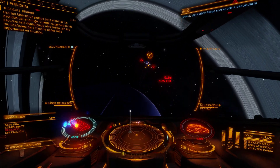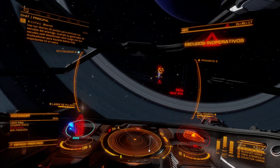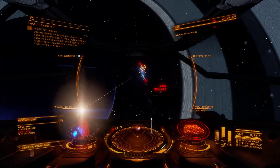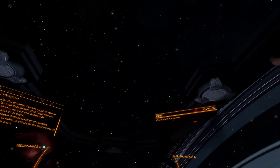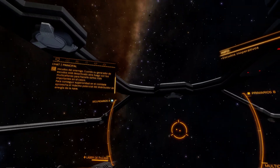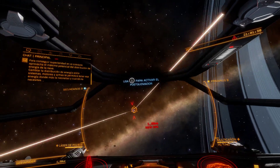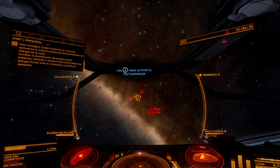Use your pulse lasers to deplete the enemy's shields. When their shield generator is offline, open fire with your multi-cannon to do some serious hull damage. To really gain the upper hand in combat, use the ship's power distribution to its full potential. Shifting the power between systems, engines, and weapons will mean you have power where you need it, when you need it.